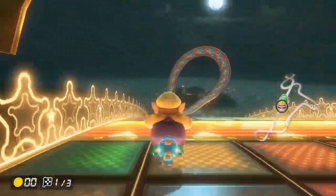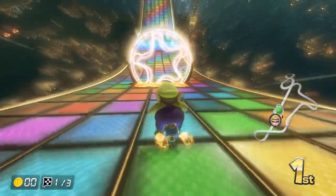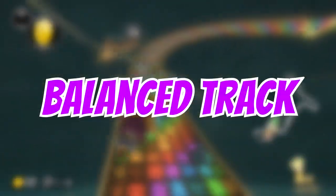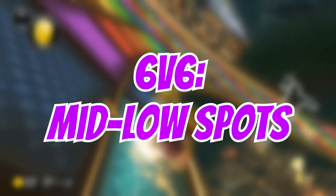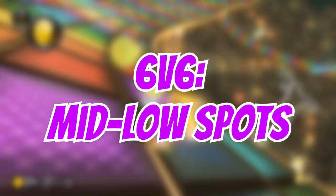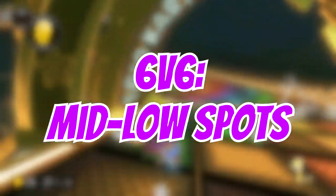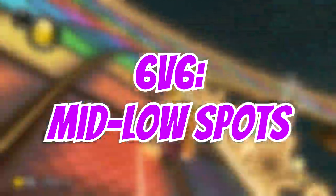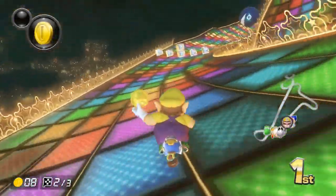Unfortunately for me, N64 Rainbow Road is the track that anchors the Lightning Cup in terms of how fun the Cup is overall. But it is what it is. I think this is a really strong running track, but that's only in a select few scenarios. In general, I'd say this is a balanced track. If you are able to get a Shroom and Draft up though, you could have the easiest run in your life. For this reason, in 6v6, I'd suggest picking this when you have most of the middle or bottom spots to nail the Shrooms. There is a chance your team could clutch it out and draft up to control the front for the rest of the race. While N64 Rainbow Road is a balanced track, you could flip the script and turn it into a loaded running track.